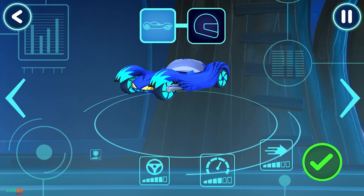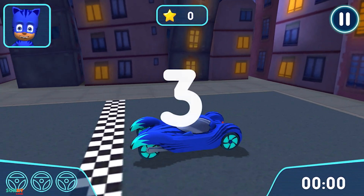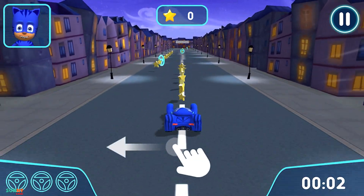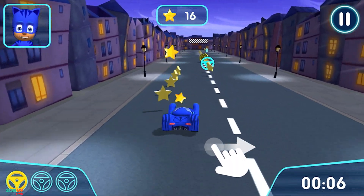Now you need to choose a vehicle. Pick a driver. Now let's go for a drive. Time to try out your track. Go! Move your finger on the screen to steer. Steer your vehicle into these mission targets.